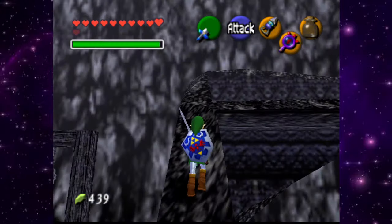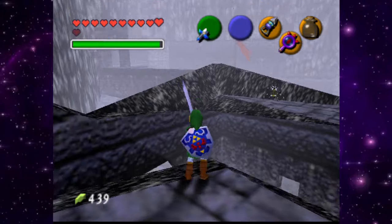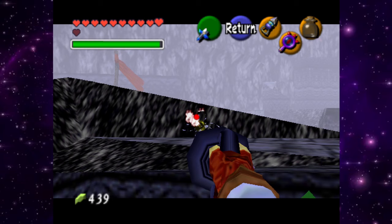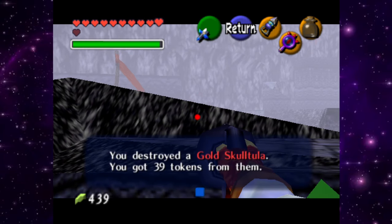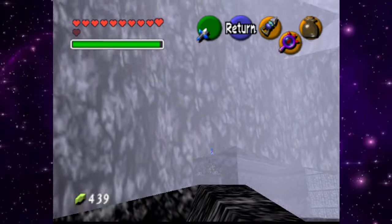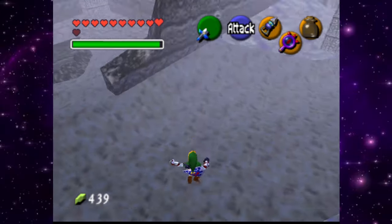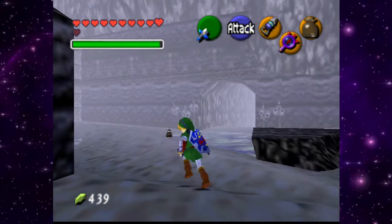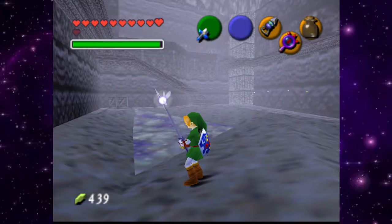I think I found something right here — a skulltula! Can we reach him? Oh, easily. There we go — we are one away, just one more. Found another heart piece — they are just all over the place around here. Found another door actually. Oh god, wow, this place is massive. Holy shit, am I going the right way?